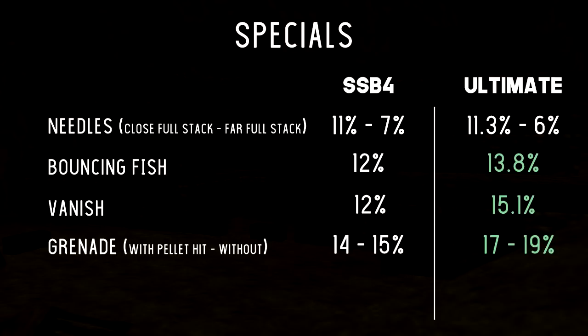I definitely feel like our specials got buffed a lot. First we have Needles, labeled close to far for a full stack. Smash 4 was 11 to 7%, Smash Ultimate is 11.3 to 6%. Overall I feel like this is about the same — we got a little bit more damage, but less damage per needle.